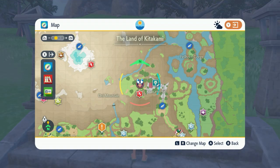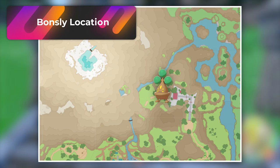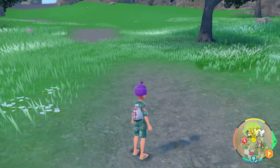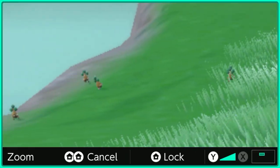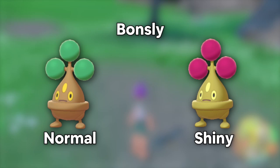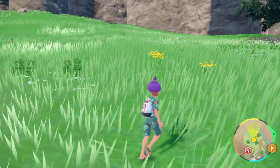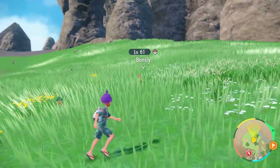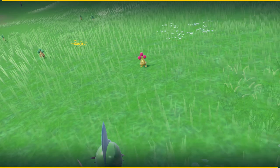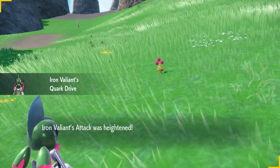If you want to solo hunt Bonsly, which eventually evolves into Sudowoodo, you need to head over to Kitakami Hall at the top part over here. This is a nice little town spawn — it'll show up as Oni Mountain and you will see a bunch of Bonsly all the way in the fields. If there is a Shiny one, it's going to be very obvious. The double home zoom-in feature is going to be handy because look what is hiding in the grass. It just appeared and it is a town spawn — and I got myself another Bonsly. Even though they exist in the base game, this is literally a solo Bonsly spot.